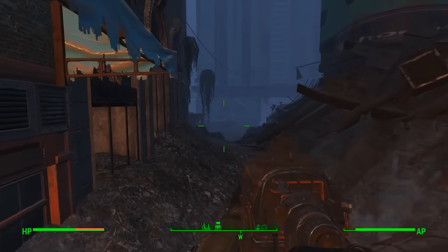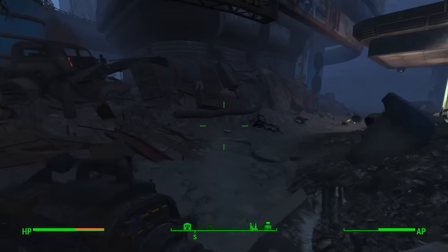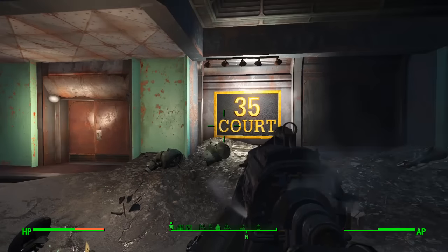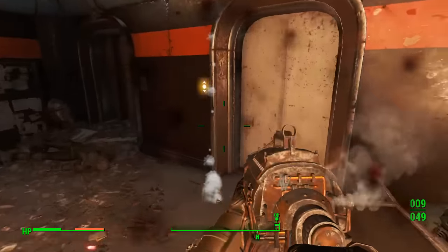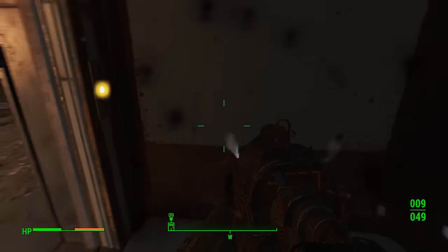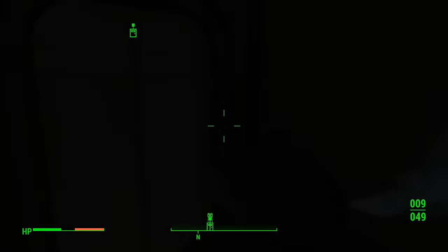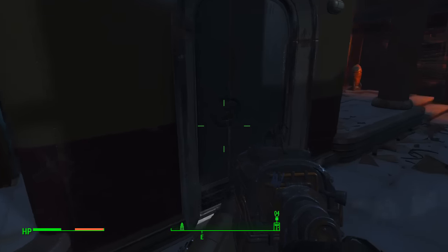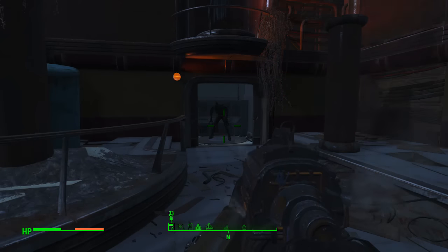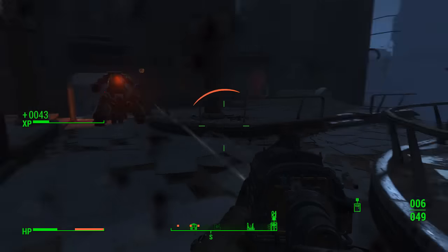Then follow this path around here, which you can see me taking, to a building called 35 Court — that's the name. We want to head inside here, fight off a couple of little robots protecting the building, and head up to the top in the elevator. Once you reach the top, you'll find the Power Armor inside a room. Some sirens will start going off, and these two doors on either side of the building will open up. One side had an Assaultron for me — I'm not sure if it's the same for everyone else.